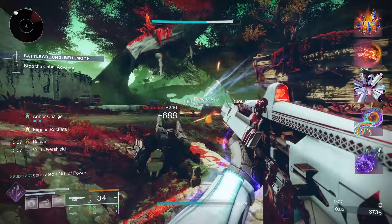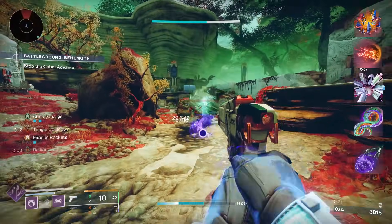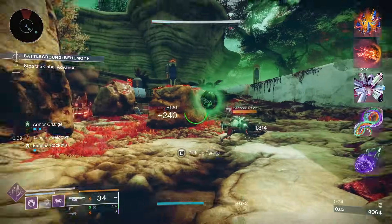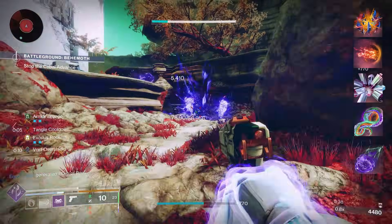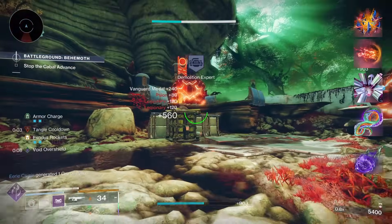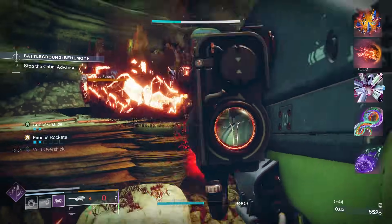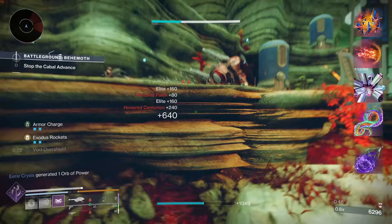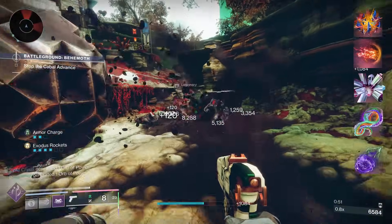For the fifth fragment, go for Facet of Bravery. Defeating targets with grenade final blows grants volatile rounds to your void weapons, and defeating targets with powered melee final blows grants unraveling rounds to your strand weapons. So whenever we get Consecration or frenzy blade final blows, we'll get unraveling rounds for the strand sidearm called The Call.